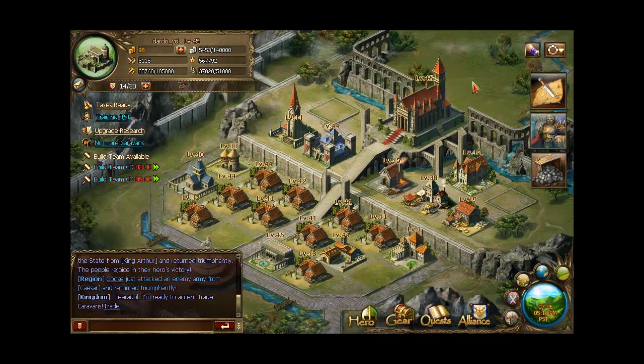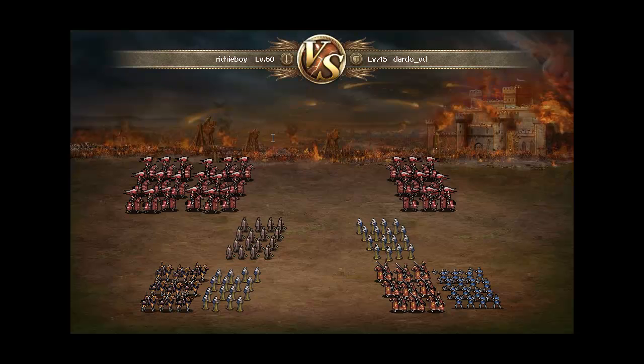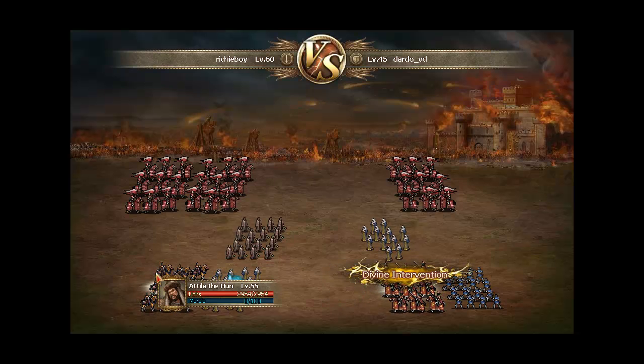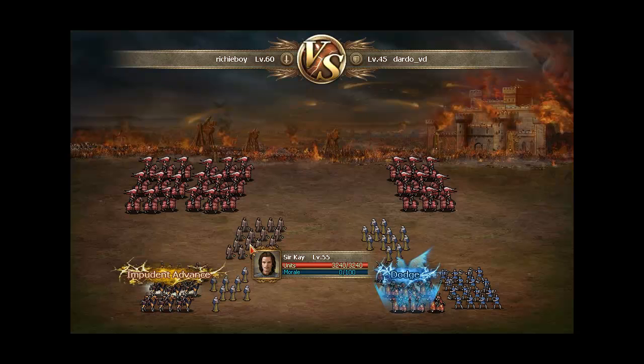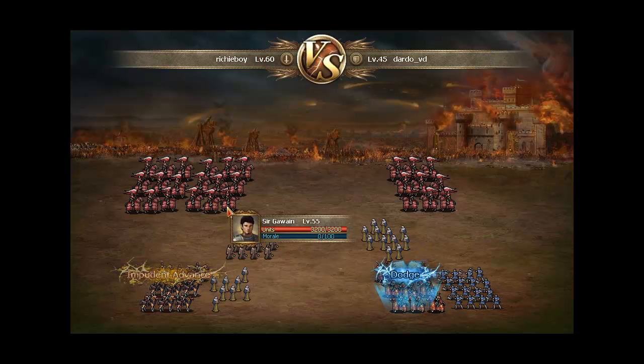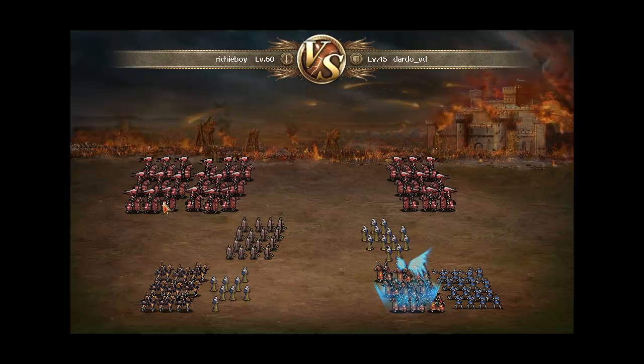Okay, let's look at the battle. Give me a moment. Okay — look at this. This is Rich Boy, level 60. I am Dardo BD, level 45, and he is trying to take my city. Look at this: a level 55 Atila, one Boudica level 55, also Circle level 55, Sir Gawain level 55, and William the Conqueror at level 39.